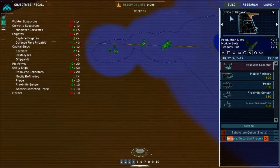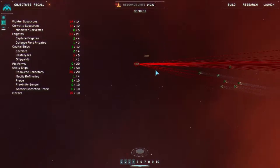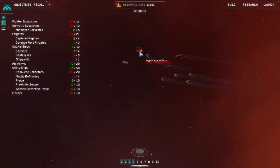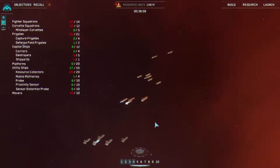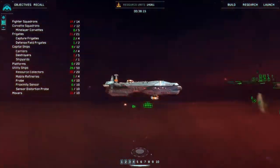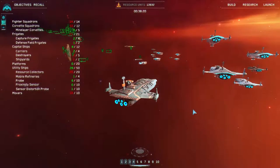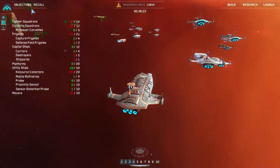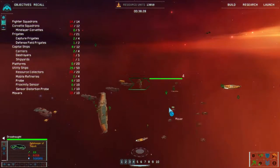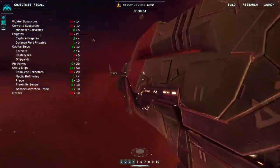Mobile refineries, utility chips — you can't have them. So sensor distortion probe — I want a bunch of them just because. Production underway. I love how you can't actually fit it in the queue, so you don't know how many are actually building. That's two gates actually — they're not actually active. It's like zooming in on ships and just being like, yes. I wonder what this actually sounds like up close. Because everything sort of has its own unique sound — it's pretty cool.